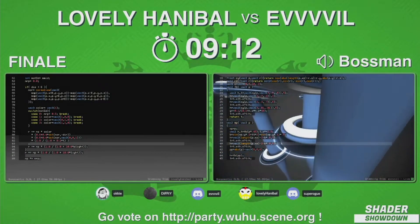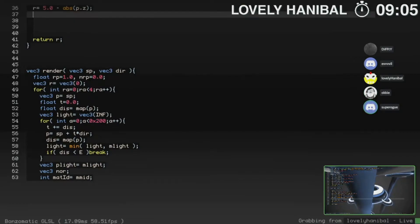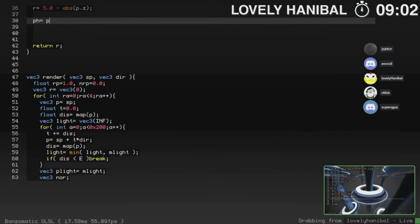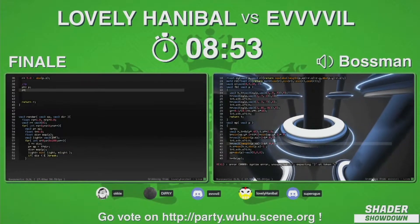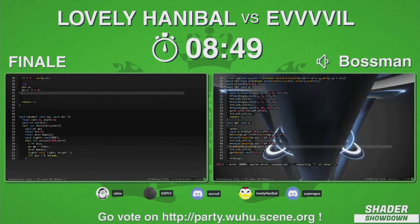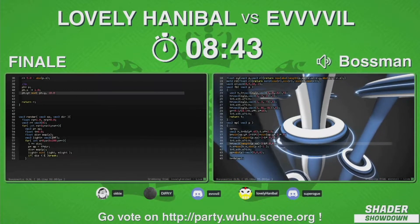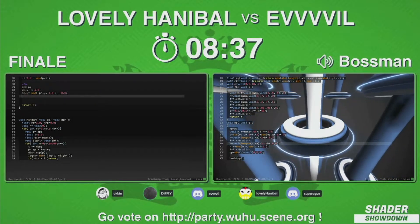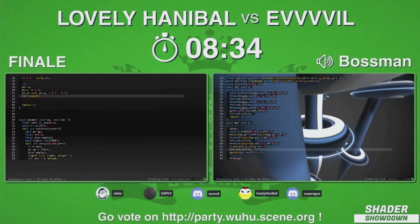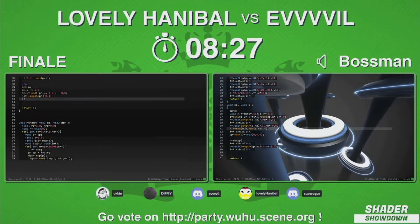We can see Lovely Hannibal correcting his normalization function. And here he's finally getting some visuals — Lovely Hannibal is up! I think he just set up a lot of light code, a lot of helper functions, and once the visuals are up he will probably progress fast from here. But we still have eight and a half minutes on the clock.